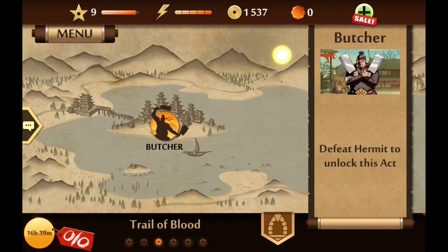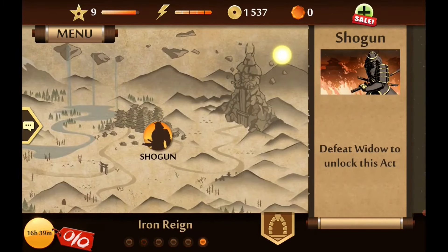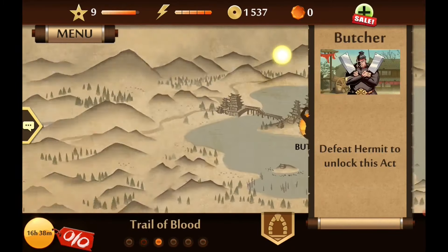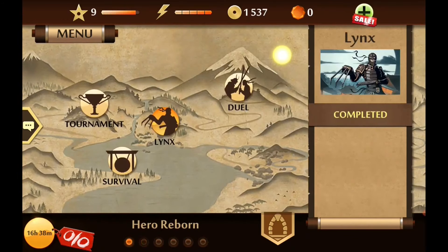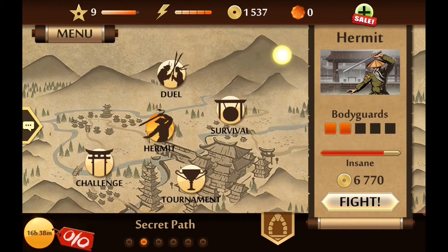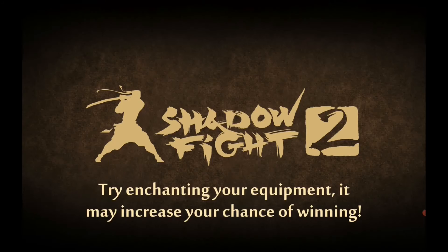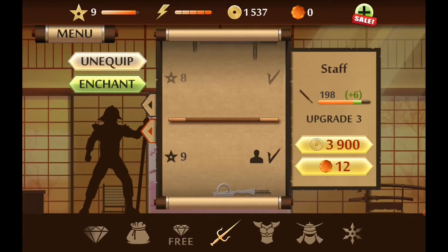And now this game is Shadow Fight 2. You guys might be wondering what's up about Shadow Fight. Well, have a second look at this — you guys are a ninja who basically accidentally opened a gate which they shouldn't have, got turned into a Shadow, and now you want your life back. What you have to do is battle through approximately 7 different bosses in order to get yourself enough gems to unlock the gates and get your human body back.